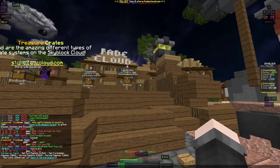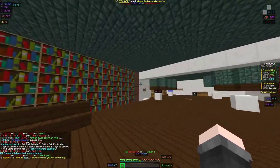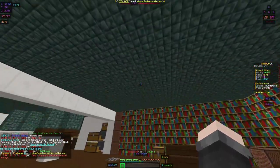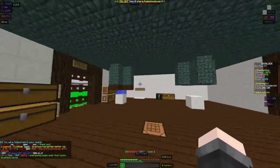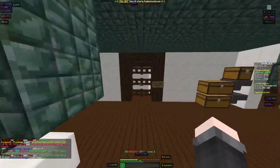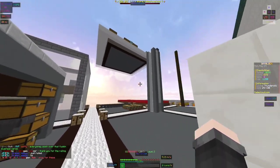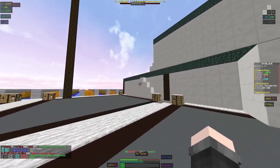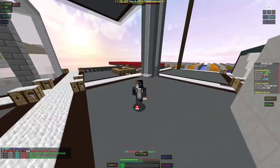Okay guys so if we go over to our island we have done quite a bit, and by we I mean Thunder and Nolan. They've designed this whole area and they've moved all the grinders around since last episode. As you guys know we did have our grinders and everything out here before. I am going to come up with a whole new design though so don't worry it will look completely different probably by next episode.